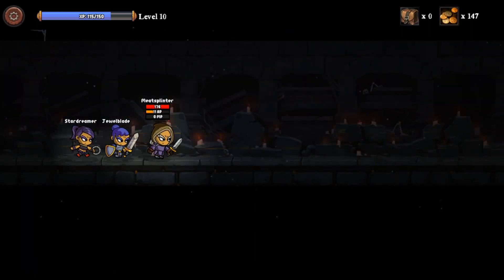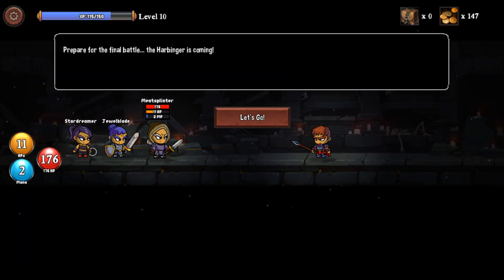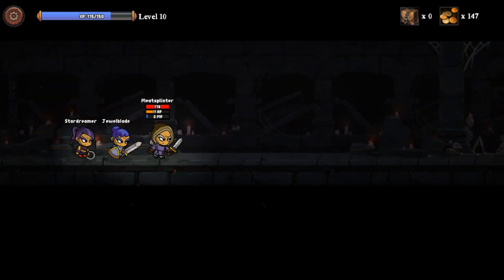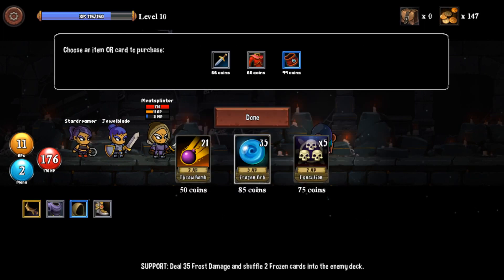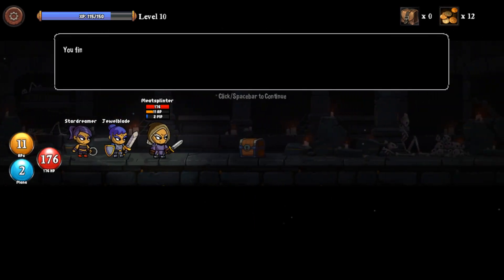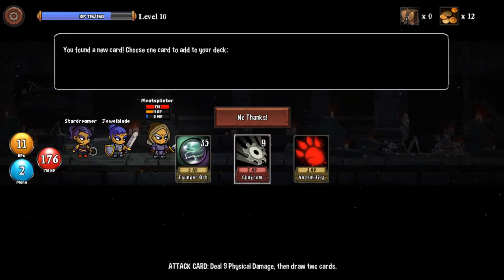I've never been to the Tomb of the Ancients — let's go there, do some hunting. Oh, this place is huge. Some really high-level people here. The Harbinger is coming — kinda nervous. Got another throw bomb and frozen orb — does 35 frost damage! Holy shit, that was very expensive though. Very sweet haul here.